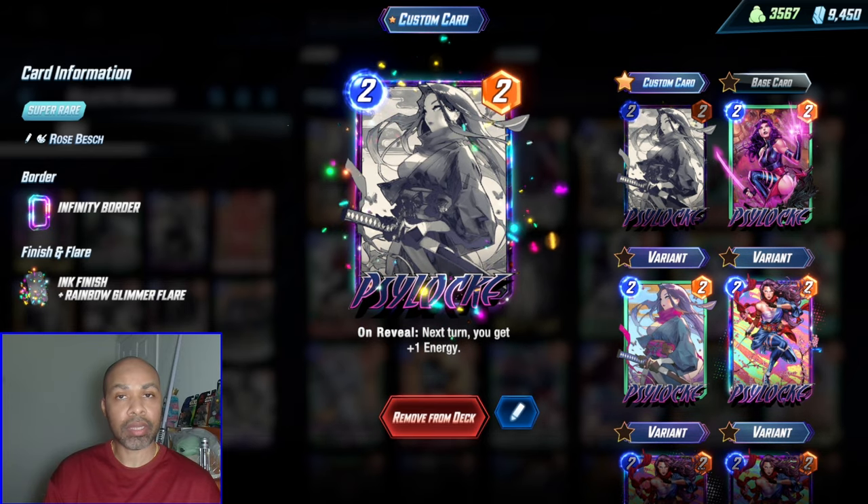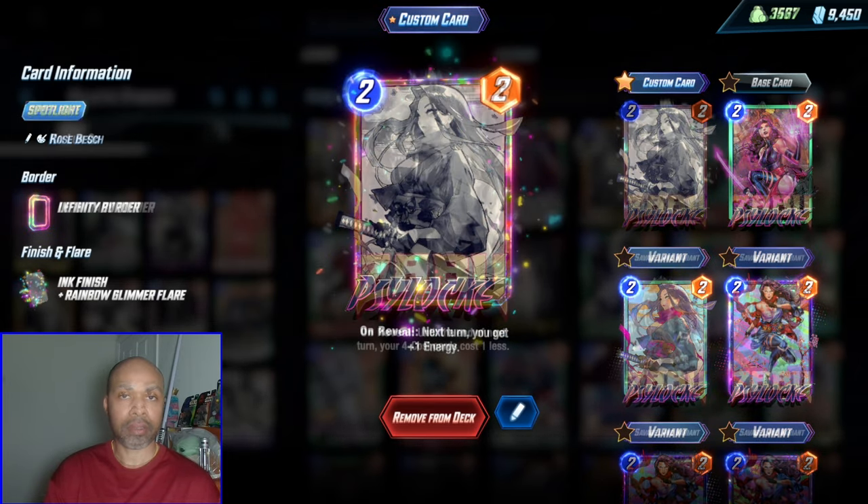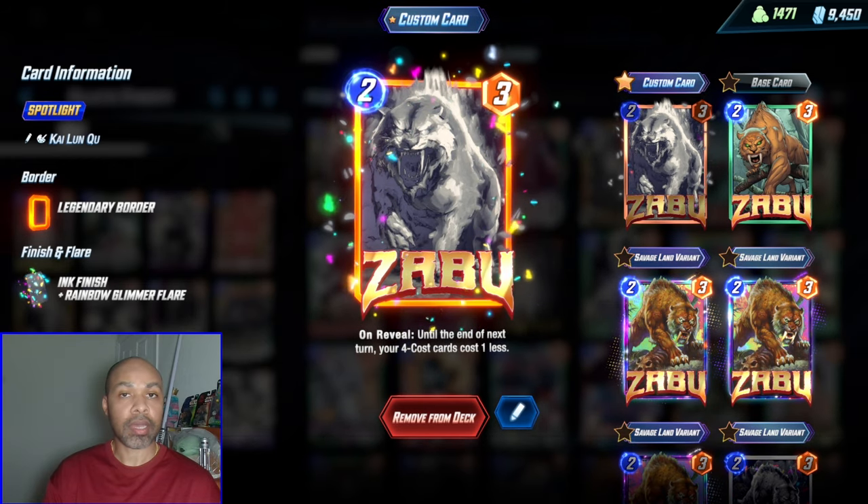Psylocke is potentially how we get down an early Galactus, or to accelerate our other game plans with our 4-cost cards. Zabu allows you to play one of your 4-cost cards ahead of schedule.